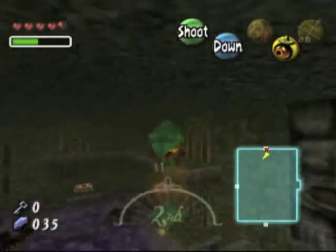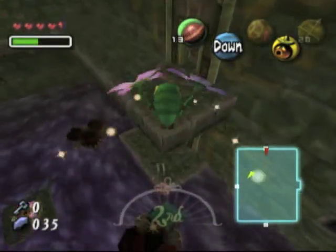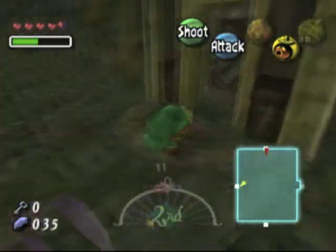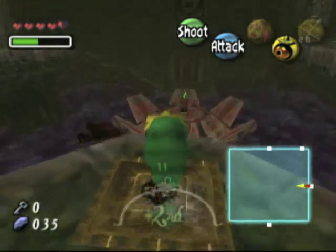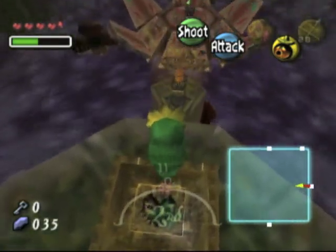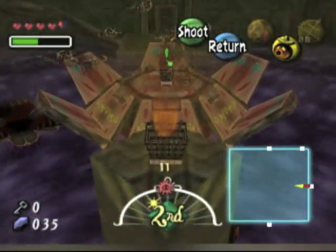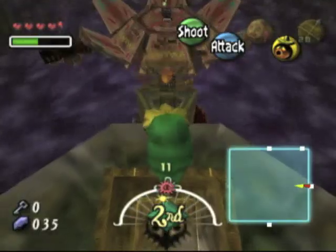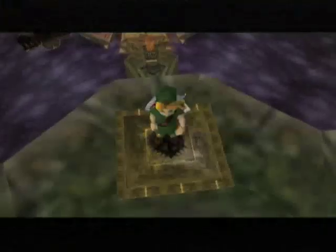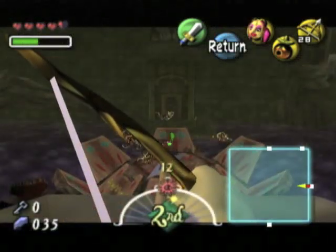We are going back to the big room with the big wooden flower shrine-y thingy. Now that we have the special hero's bow, we can do something even further. Our fairy friend — what is her name? Tattle — she goes there and gets all green, which means it's important. So we are going to use our hero's bow and be heroes, because that's what we do.